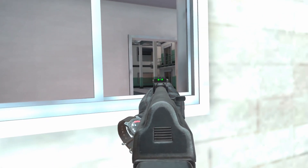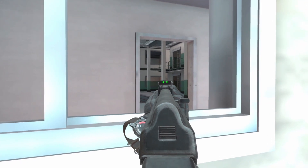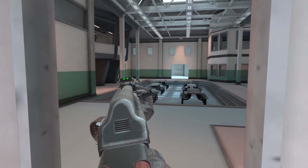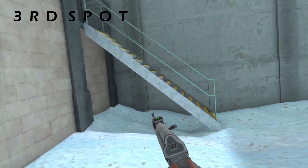Our second spot is right beside the window. You're going to peek this window right here and watch to the right, because the enemy team could come from there or from up top. You have a nice angle on them through mid. It's a cheeky spot — they won't expect it because usually they expect you to be peeking the doorway with your whole body exposed, not through the window.